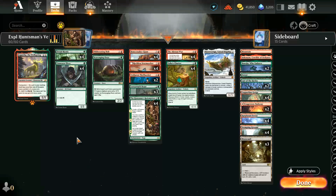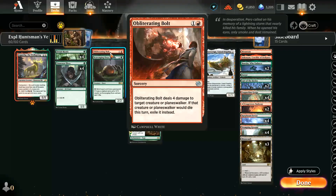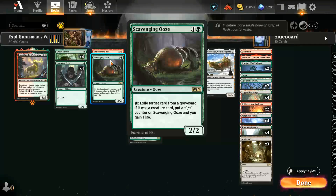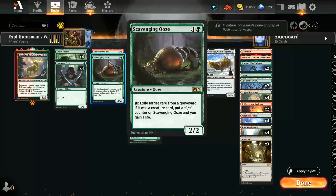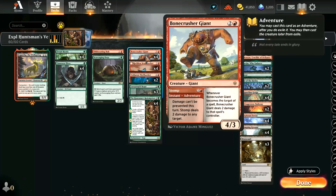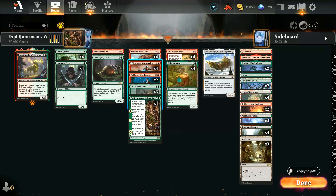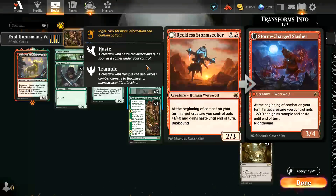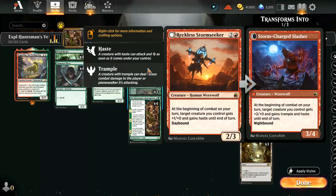The rest of the deck is broadly as you'd expect. We've got the full eight copies of one-mana mana elves. We've got an Obliterating Bolt and a Scavenging Ooze at two mana — a little bit of removal and some graveyard hate in the main deck. Four copies of Bonecrusher Giant, very powerful — a two-mana instant and then a three-mana creature.